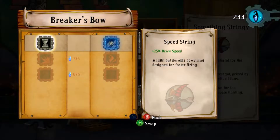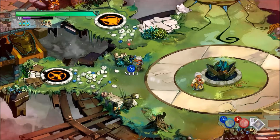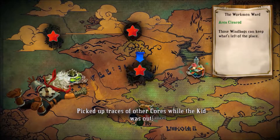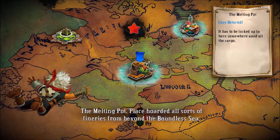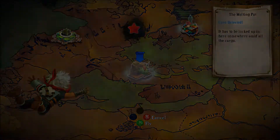The forge is very important if you want to upgrade your weapons, and some of the challenges can be made extremely easy — or easier — just by upgrading the forge. So upgrade the forge when you get a chance. Our next area is the Melting Pot — well, actually we have two options: the Melting Pot and the Sundown Path. We're going to the Melting Pot first.